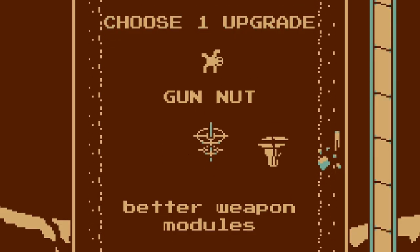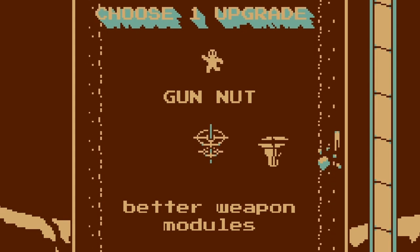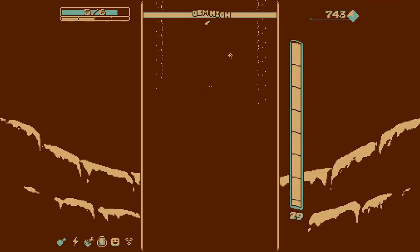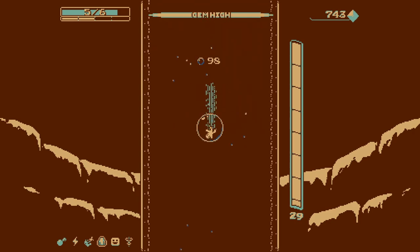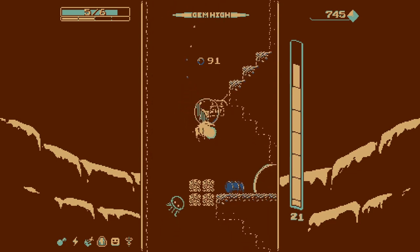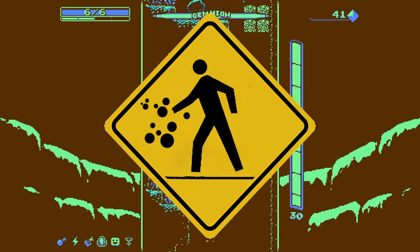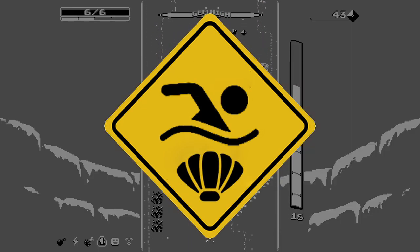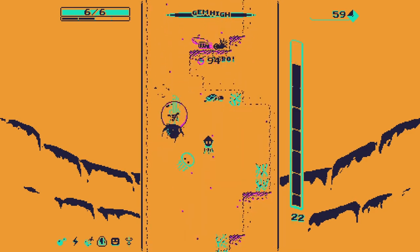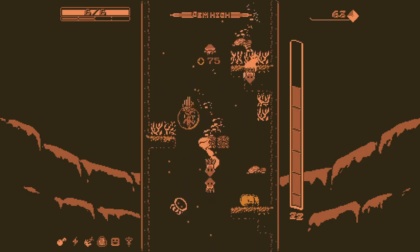Better weapon modules - this probably means you either get more health or more charge from weapon modules, which sounds phenomenal. Gimmick of this one? Don't drown. Do not drown underwater and collect bubbles from clams. Because everybody knows that if you're drowning under the sea, just crack open a clam and suck some air out of it and you'll be okay.